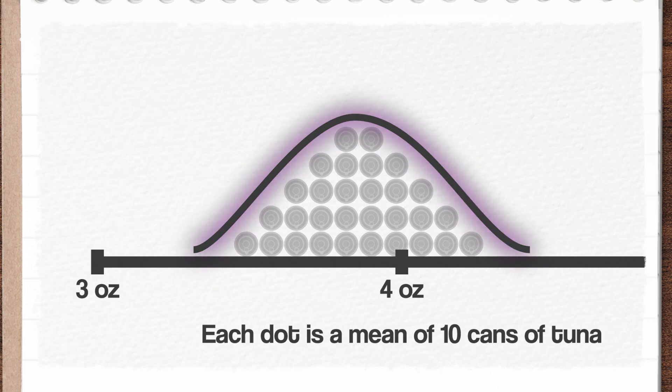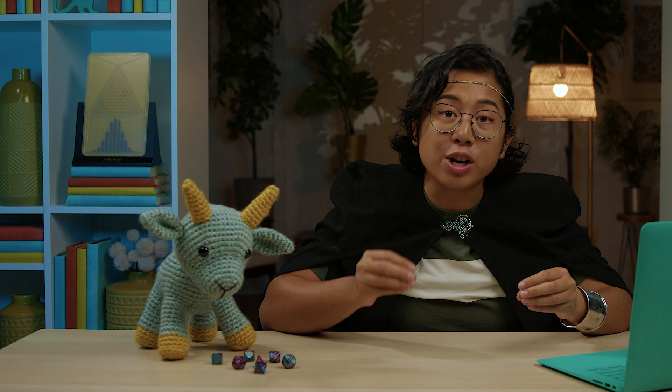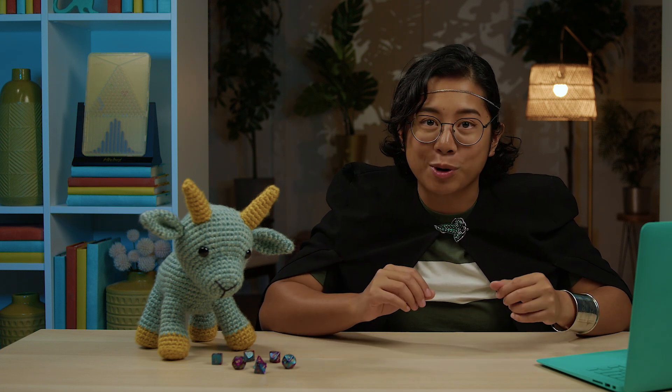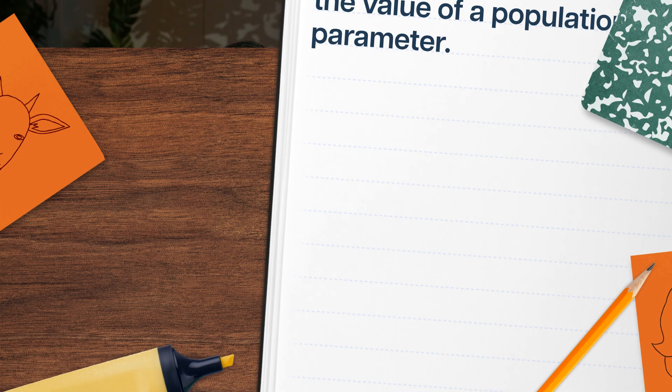It's stalking me. We can use sampling distributions to get an idea of what an unknown population really looks like, but we can also use sampling distributions to test if a claim or a hypothesis about an unknown population can be rejected. For example, the tuna can manufacturers have already told me what the mean is supposed to be.